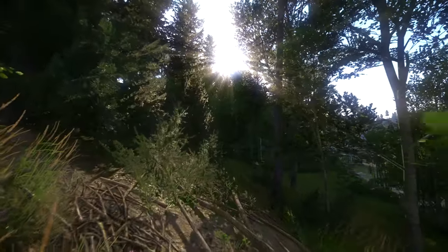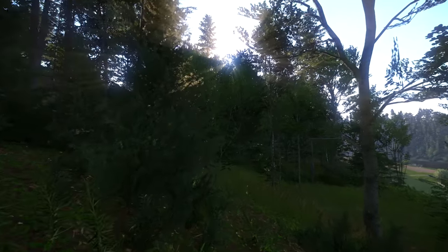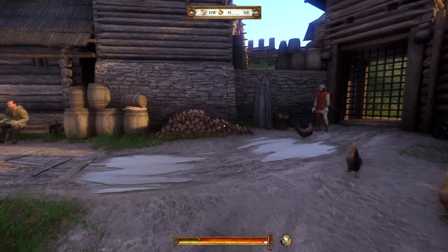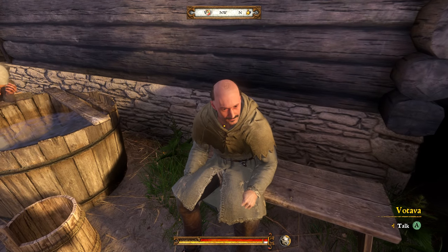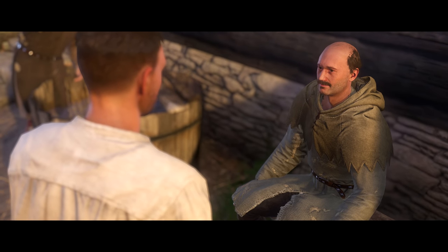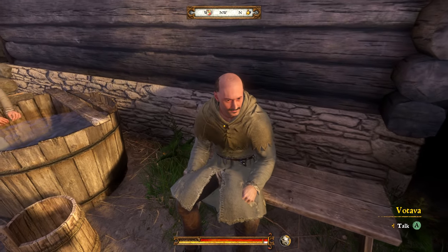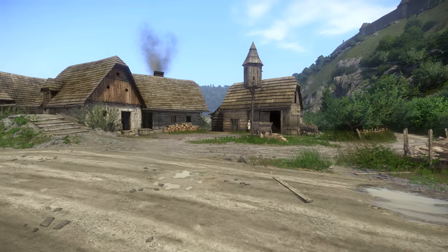First up: getting lockpicks. This at first seems very difficult or even near impossible, but rest assured you'll have plenty soon enough. There are three merchants in the game that sell lockpicks, two of which have to be unlocked by questing for the millers. The first merchant you'll come across can be found in Talmberg. He'll become available right after the Hungarian army leaves during the prologue, found right next to the gate you use to exit the city. Votavar here will sell 10 lockpicks — if you can afford it, buy all 10. You'll need them.